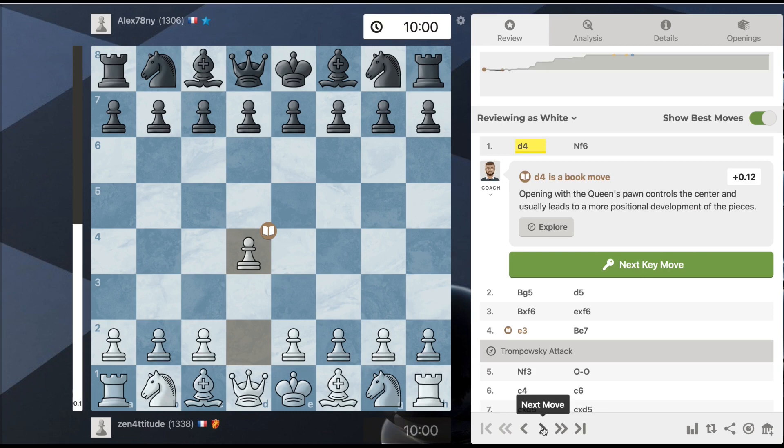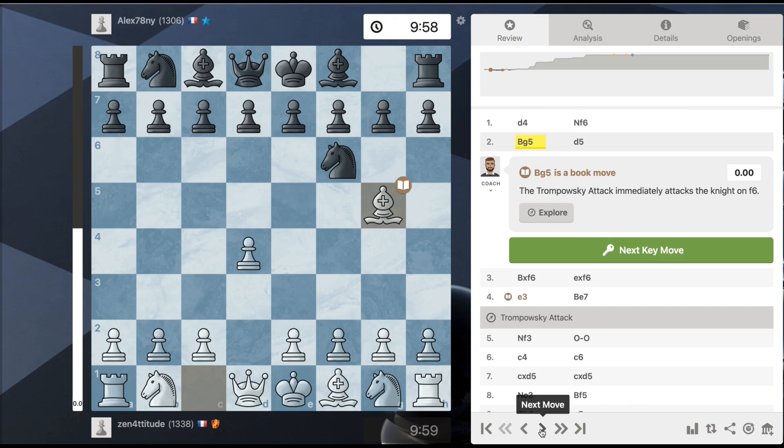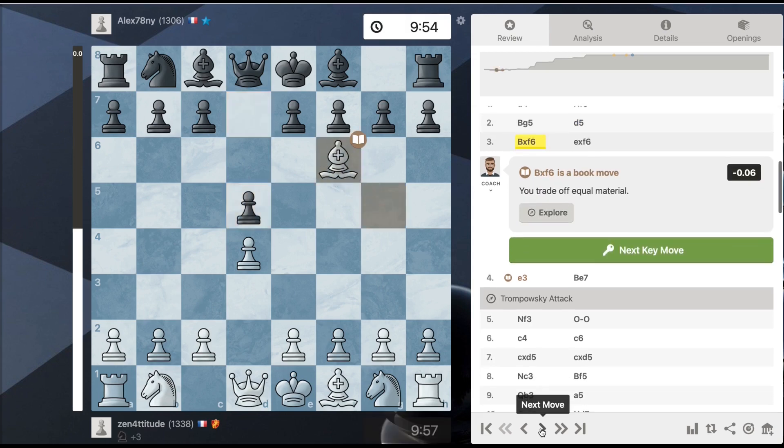I started with D4. Most people here will play D5 as a response, but the second-best response — what this guy I played did — is to bring out the knight right away on F6. So then I played the Trampovski, which consists of bringing the bishop right there on G5. Then he played the move order that should have been the other way, but we're still in the theory — it's not a big theory, as you'll see.